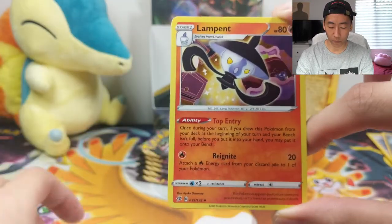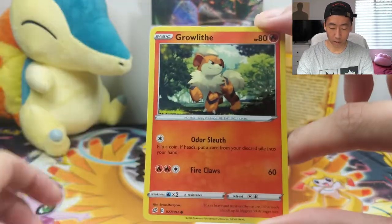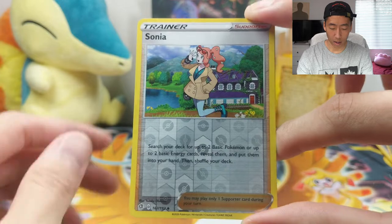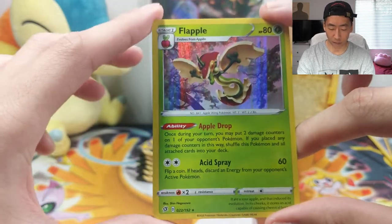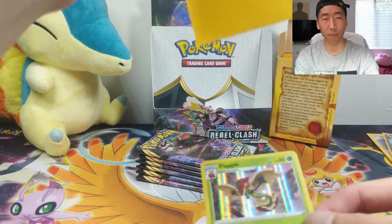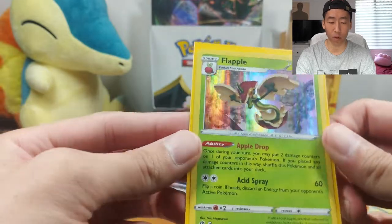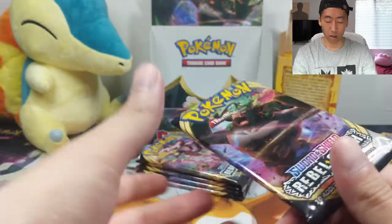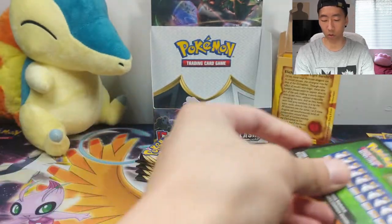We have a Metal Energy, a Lampent, Palpitoad, Morgrem, Milcery, Growlithe, Impidimp, Bunnelby, Phantump, a Reverse Sonia — I believe that's our first one from this booster box — and a Flapple Holographic. Very nice. I think the concept of Flapple and Applin is just so interesting — it's like an apple and a worm and then it becomes a dragon somehow. Can we get a gold card? That is the question.